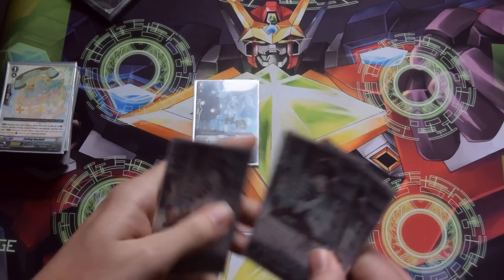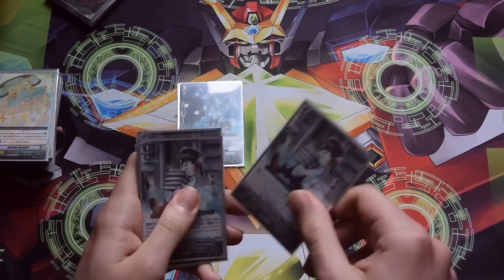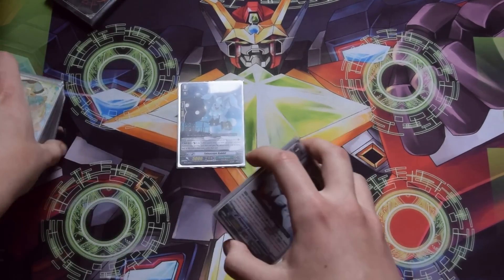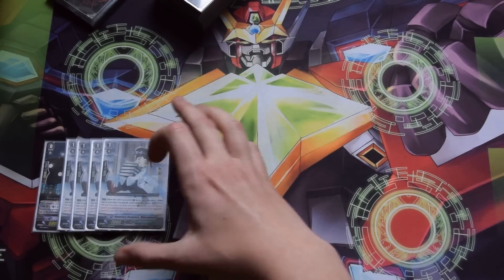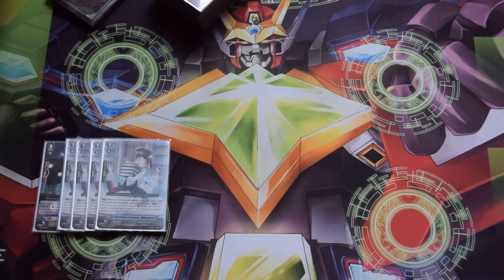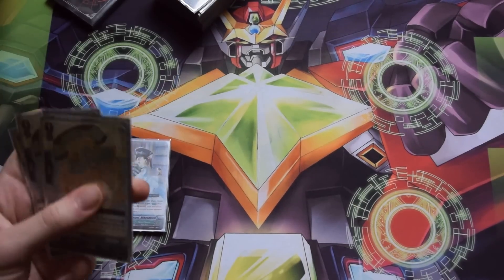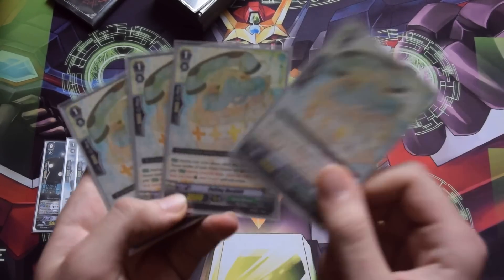Sometimes you won't have the grade 2 that retires your units in order to trigger Mike's skill, so I prefer Telescope Rabbit to ensure I can always use Mike's skill in the early game to search for one of the grade 3s in the deck. The other good one that we obviously max is Coiling Duckbill.